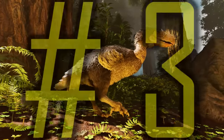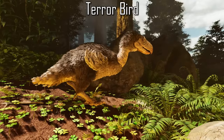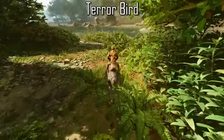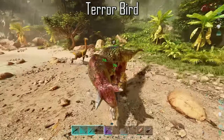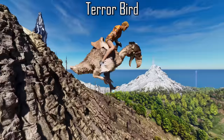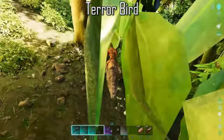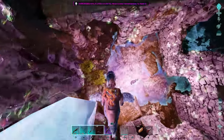The Terrorbird is next up on the list. It is very comparable to the Raptor in terms of stats, does not receive pack buffs like the Raptor, and is admittedly harder to tame. But the Terrorbird can be very quick, has a good turning radius, and has slightly higher damage than a lone Raptor. Adding to this, it can glide great distances with its flappy wings from any height, reducing or negating fall damage. This makes it a great travelling mount and cave explorer — the closest thing to a mountable flyer in caves.